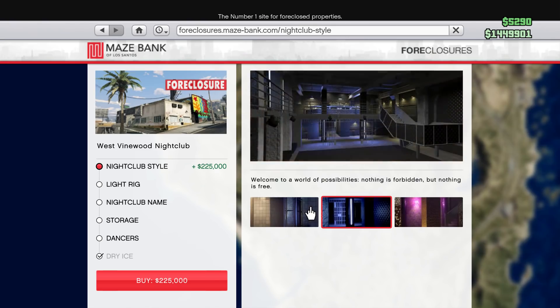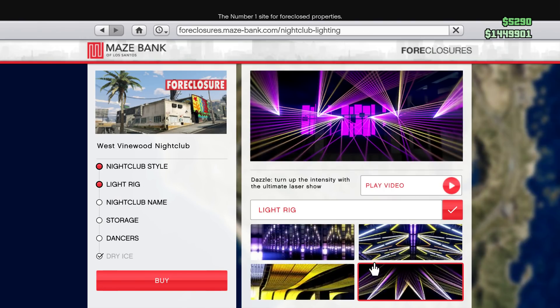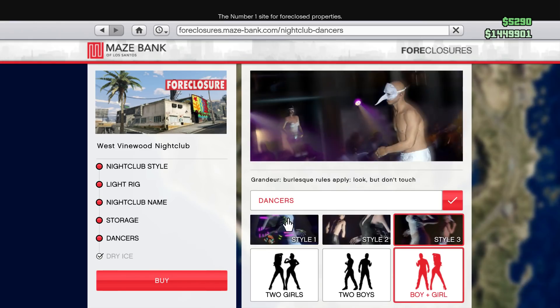Once you buy it, you're able to renovate it. You can do all these options but again, it's just preference for how you want it to look — they don't do anything other than aesthetics. I maxed mine out, picking the most expensive light rig, nightclub name, etc. The storage is where it actually becomes functional — you can buy five floors of storage facility and four floors of garage.